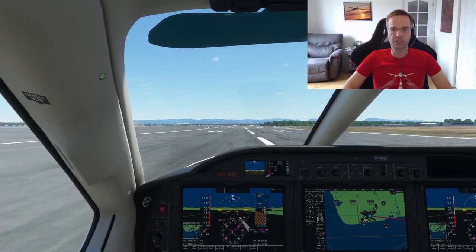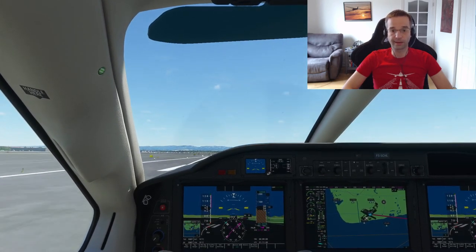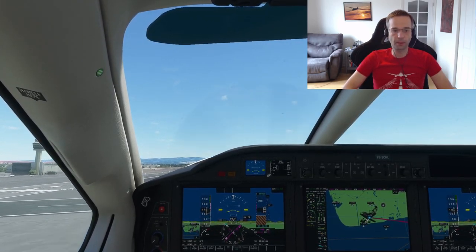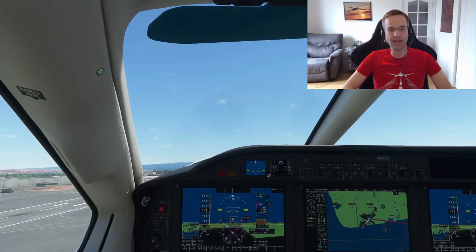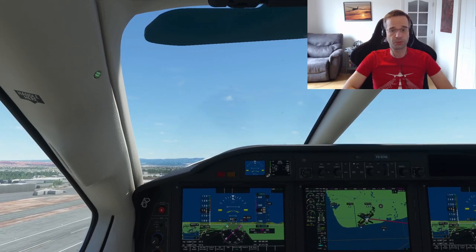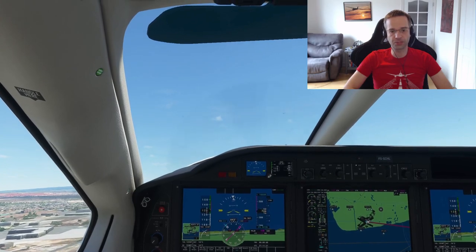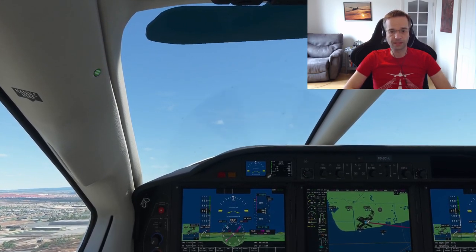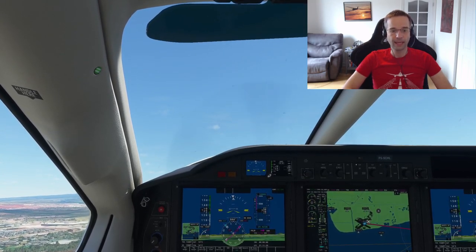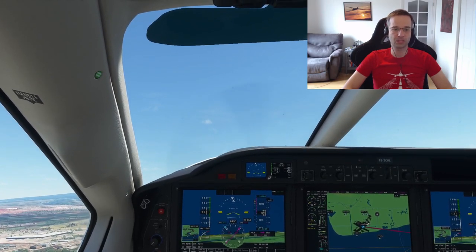I'm going to assume if you're watching this video that you have some experience with flight sim, probably with propeller-based airplanes, whether they're single or dual-engined. As such, I'm going to point out the major differences between the prop-based planes and the turboprop planes and where you have to learn to adjust. The TBM is the fastest of the turboprops but also the most difficult to fly, and that's why I'm looking at that one today to give you a couple of tips to make things go a little bit easier for you.